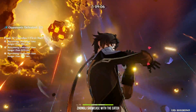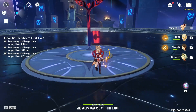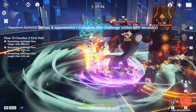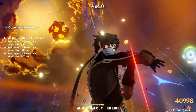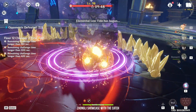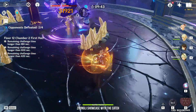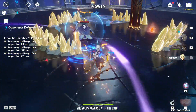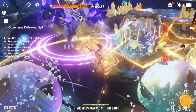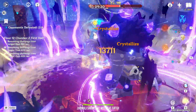It's basically a no-brainer team. Use Bennett, then Geo Traveler, then Zhongli. Yoimiya is also hitting super hard because of Geo resonance and Pyro resonance. Geo Traveler increases the crit rate of the entire team, which is really nice. Yoimiya is hitting very hard especially with Zhongli's shield.